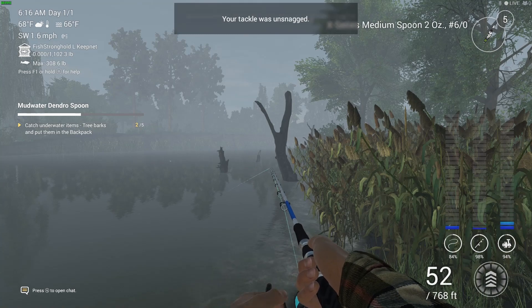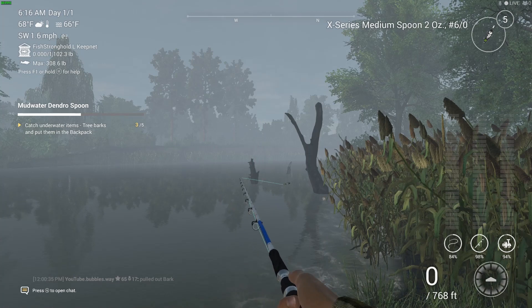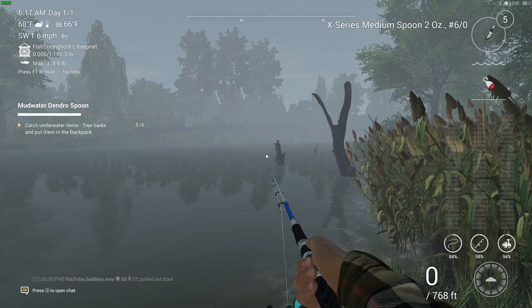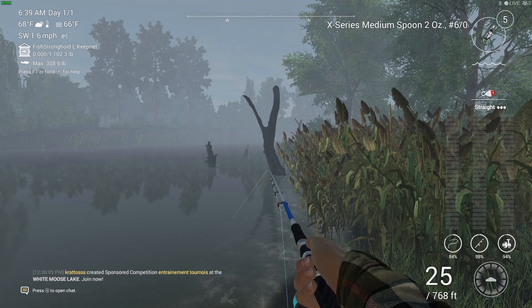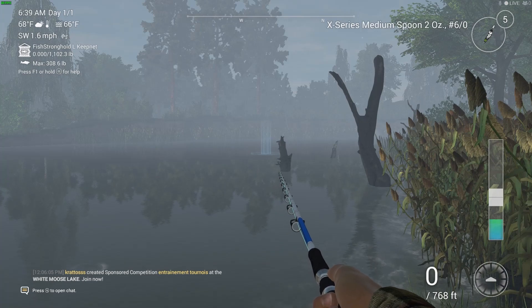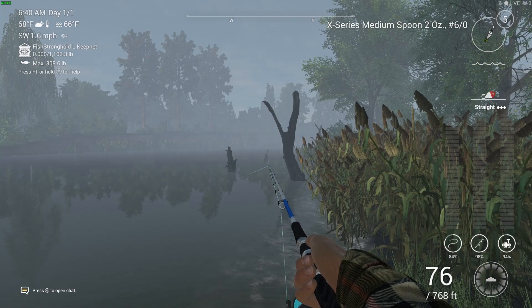I try to get my spoon caught onto that bit of branch on the far left — hopefully that makes sense. If you have any questions you can leave them in the comments below and I try to get back to you as quick as I can. There's another piece of bark — slightly different to the other one, but it still counts, it's all bark. I'm using this spoon because it has a hash six hook, which is bigger than the other hooks. My theory is a bigger hook might hook onto those branches a little easier, though I could be wrong.